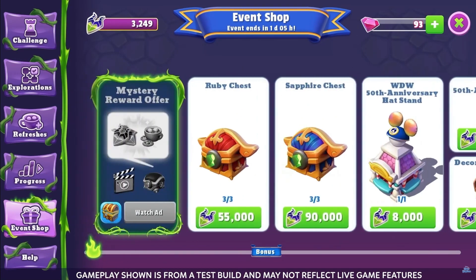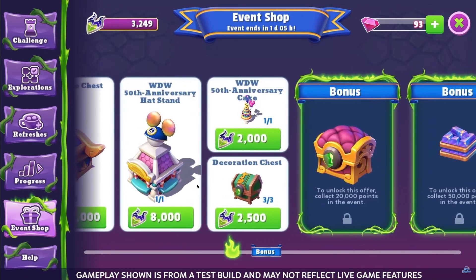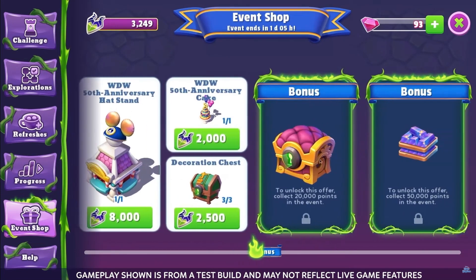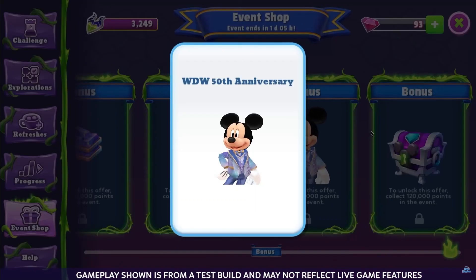You'll also be able to obtain epic characters from the Ruby Chest and legendary characters from the Sapphire Chest. This will be your last chance to get the Walt Disney World's 50th Anniversary Hat Stand, the 50th Anniversary Cake, and Mickey's Walt Disney World's 50th Anniversary costume in the bonus shop, so make sure to save up your Maleficent Coins.